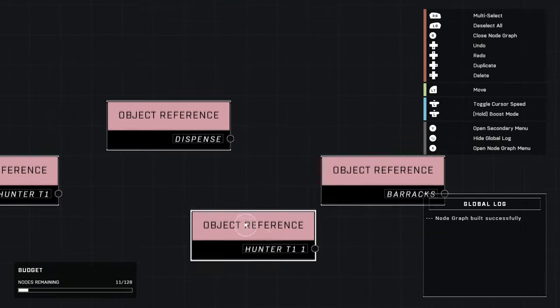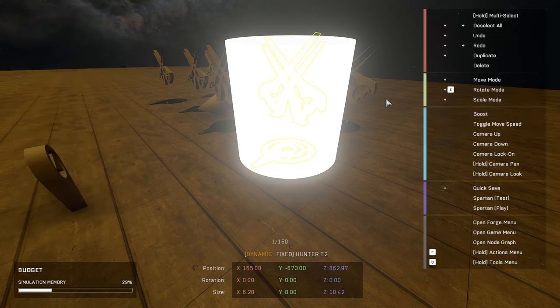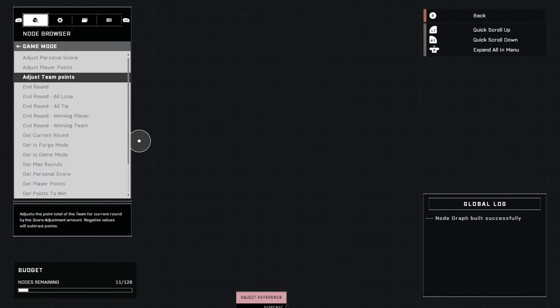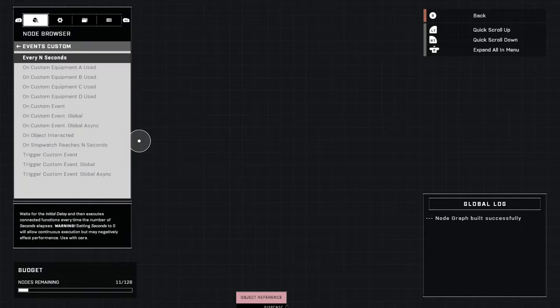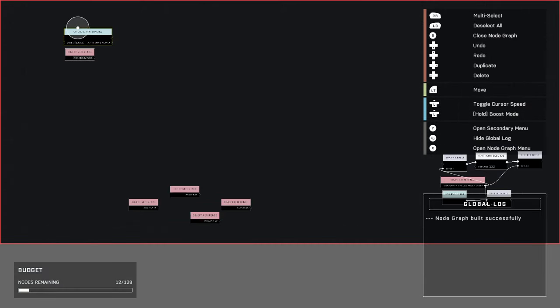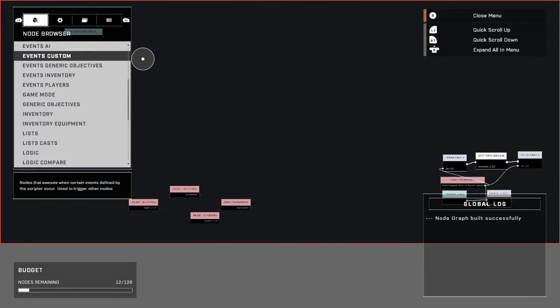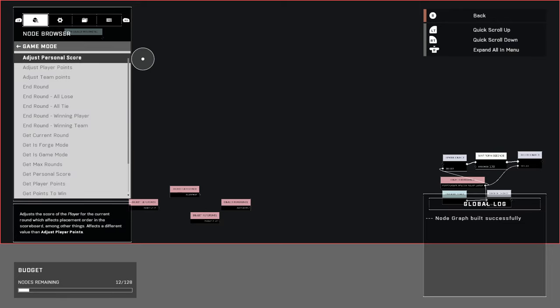Quick correction: hunter t1 is supposed to be hunter t2 — there we go. Now we're going to go to Events > Custom, 'on object interact,' and place it up here. Connect our hunter button to the object that is interacted with. Just like the start of my other tutorials, we're going to go the same route at least for the first few nodes — getting the point amount, the required price, and checking if they have enough.